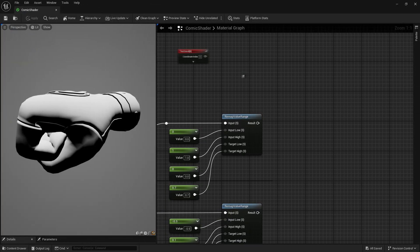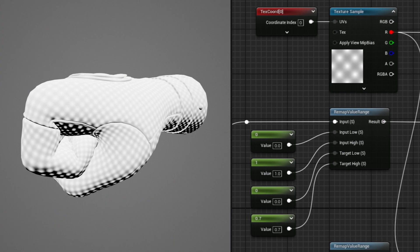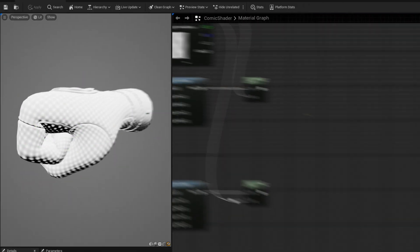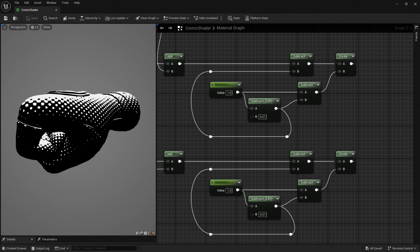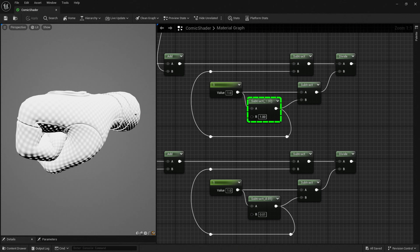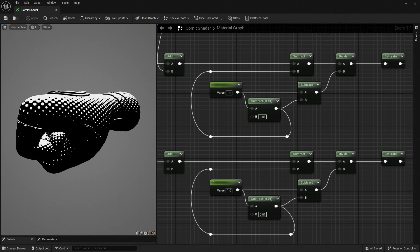I'm using a gradient so I can easily remap the black and white points to get dots of different sizes. So if we take this dot pattern and add it to our remapped dot product, the dots in the highlights are brightest and the dots in the shadows are darkest. If we do some math to remap this range so that everything below our specified value is black, the dots progressively get smaller as it goes from white to black. This value acts as the spread from white to black, so a higher value will make the transition blurrier. Then we finish it off with a saturate node, because some values can be darker than black and brighter than white, which we don't want.